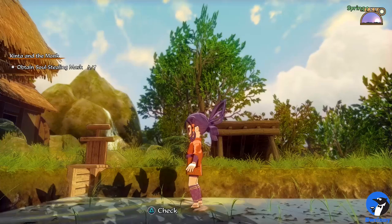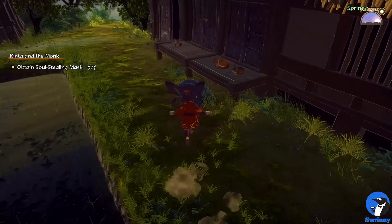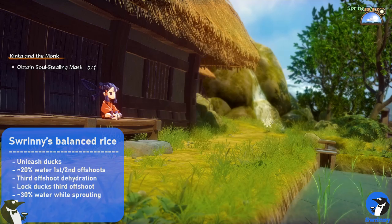Right after planting, add water to the field so your ankles are covered — a water level of about 20%, which matches the criteria for shallow water we'll use often. During your second or third harvest you'll unlock the skill Aquatic Instincts, which lets you see the water level and water temperature whenever you stand next to one of the water gates.